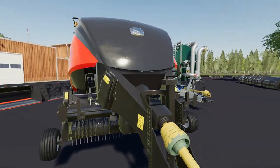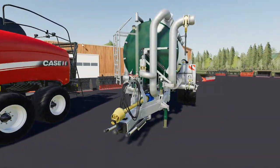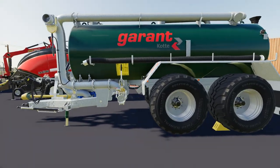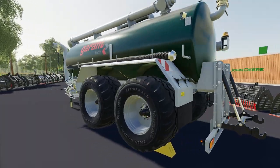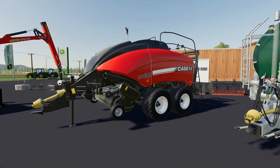So the square baler — I think it's 160 horsepower, but we'll double check that in the store. And the third is the Knott's Garrett PT16000. This is obviously a slurry wagon. It's got a few options that kind of make it a little bit different. So we'll go look at all three of these mods over in the store.